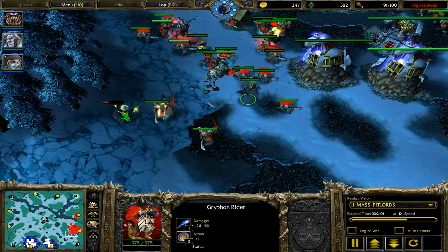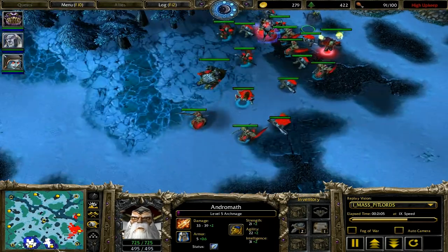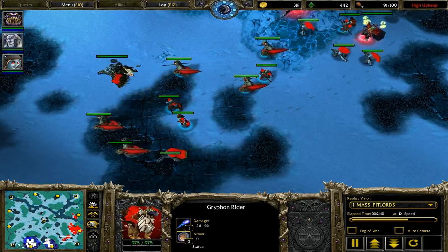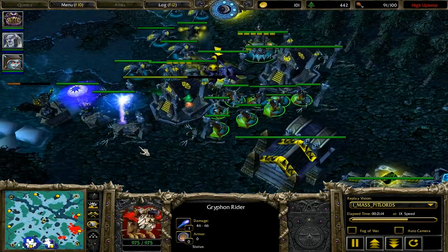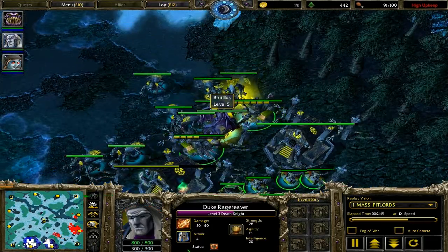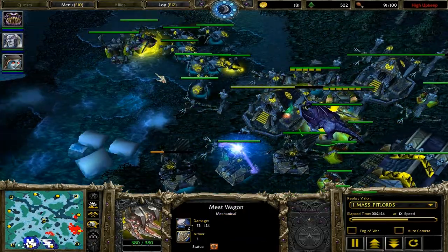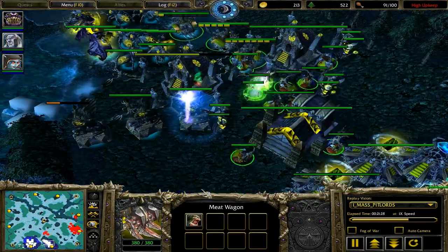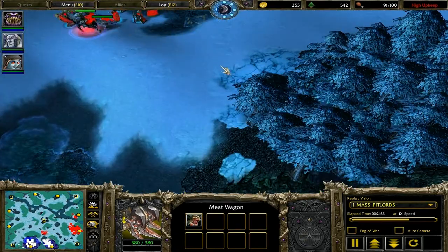As we all know, choices are a lot more hectic and a lot different when you're in the game. We now have Gryphon Riders — I'm dead. But the Gryphons have webs, so that's not a big problem. Also, with the Skeletal units and the Necromancers, why he would get such an expensive unit that is so easily countered is beyond me.